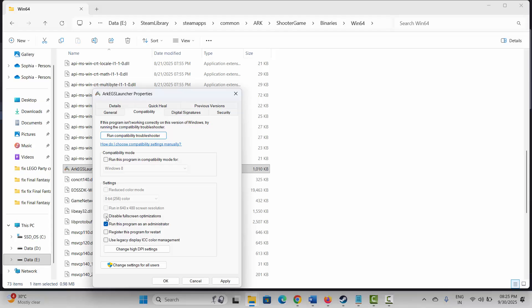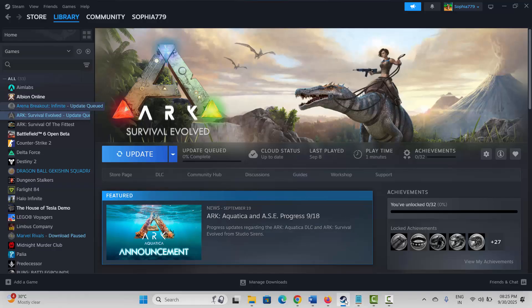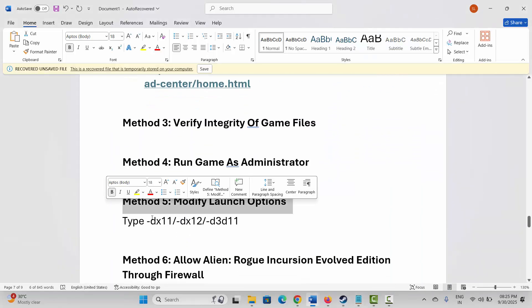If that doesn't help, click on Disable Full Screen Optimizations, then Apply and OK, and try to play the game. If the problem still appears, click on Run This Program in Compatibility Mode, select Windows 8 or Windows 7, then click Apply and OK, and try to launch the game to see if it fixes the problem.